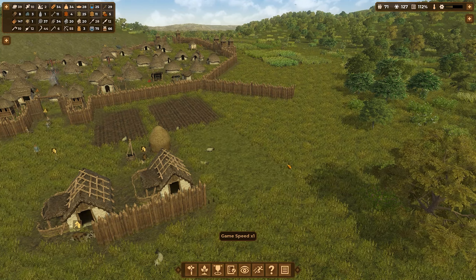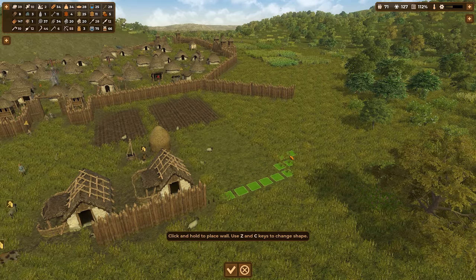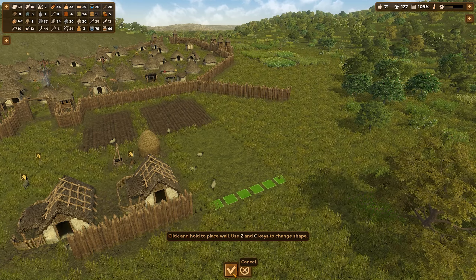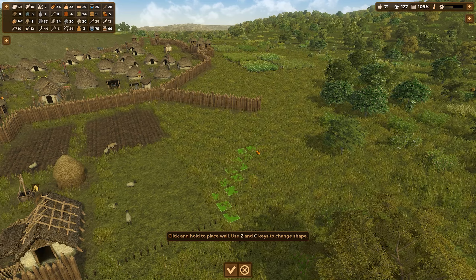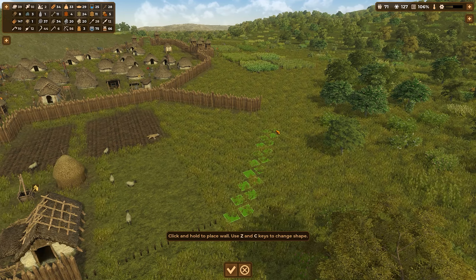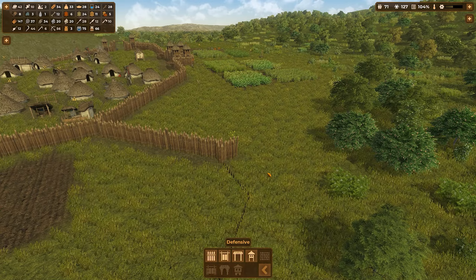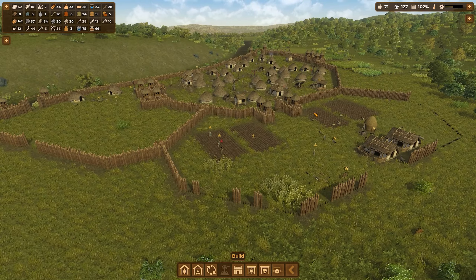I need to get rid of this field — I'm going to remove it and put down some more wall. We need this wall to go all the way over to here, and from here it needs to go to there, then close this area. That's another expansion we have going.